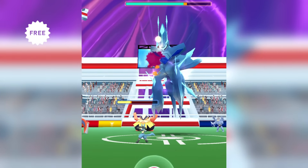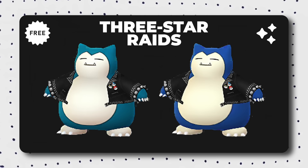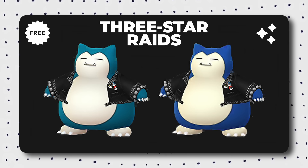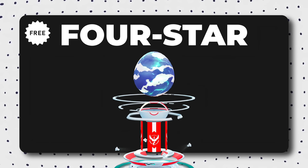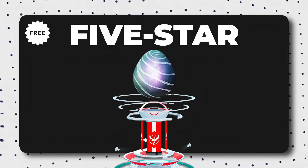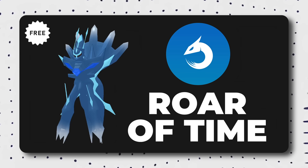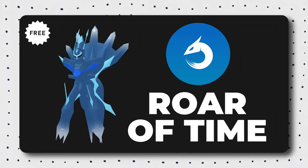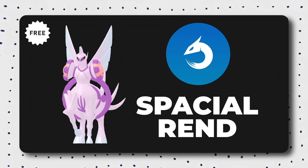Raiding will be an important part of the Wild Area event. In three-star raids on Saturday, you can encounter Snorlax wearing a studded jacket, Luxray, and Scolipede. On Sunday, Snorlax in studded jacket, Venusaur, and Electivire. In four-star raids every day: Toxtricity, both Amped Form and Low-Key Form. In five-star raids: Origin Form Dialga and Origin Form Palkia. There's a chance to catch an Origin Form Dialga that knows its Adventure Effect move Roar of Time, and an Origin Form Palkia that knows its Adventure Effect move Spatial Rend.